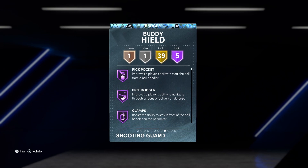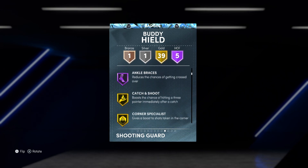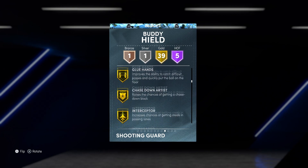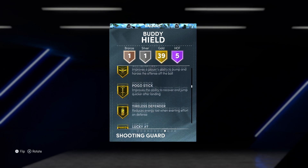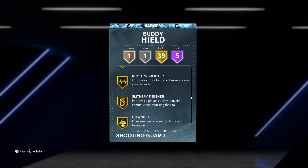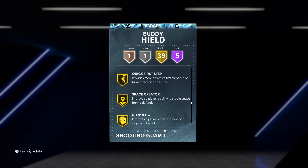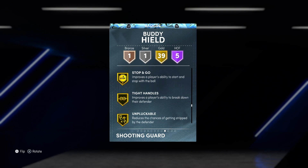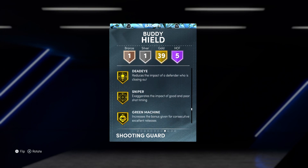Then you get him up to that diamond, and oh my lord, is he disgusting. We have 39 gold badges on top of that: Catch and Shoot, Difficult Shots, Acrobat, Glue Hands, Interceptor, Intimidator, Pogo Stick, Blinders, Circus Threes, Limitless Spot Up, Chef, Giant Slayer, Pro Touch, Slithery Finisher, Downhill, Quick First Step, Unpluckable, Deadeye, and Sniper.